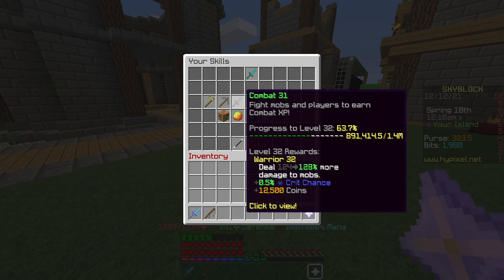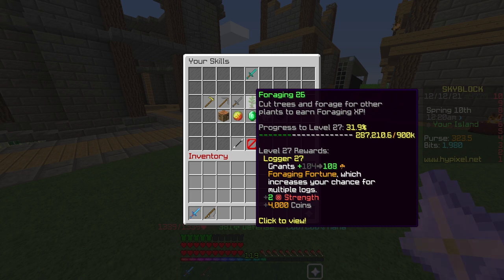For Combat, I recommend killing endermen — the weakest endermen have 4,000 health, so you should be able to deal with those to grind Combat. For Foraging, there's only one way to level it up, which is breaking trees, so that's really easy. It can be tedious, but leveling up your skills is very important.